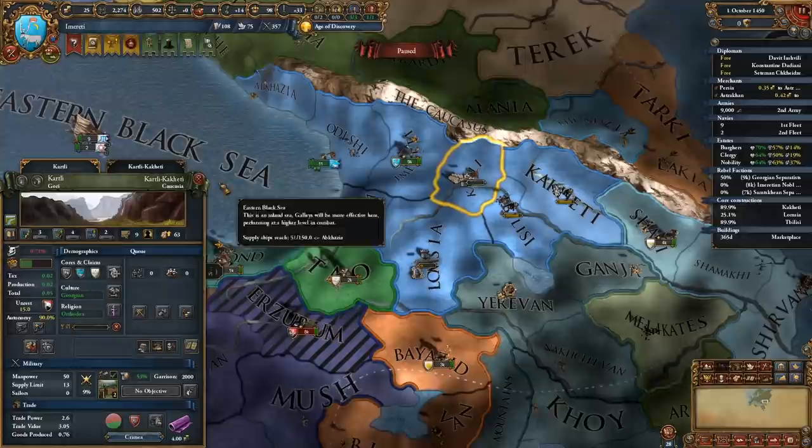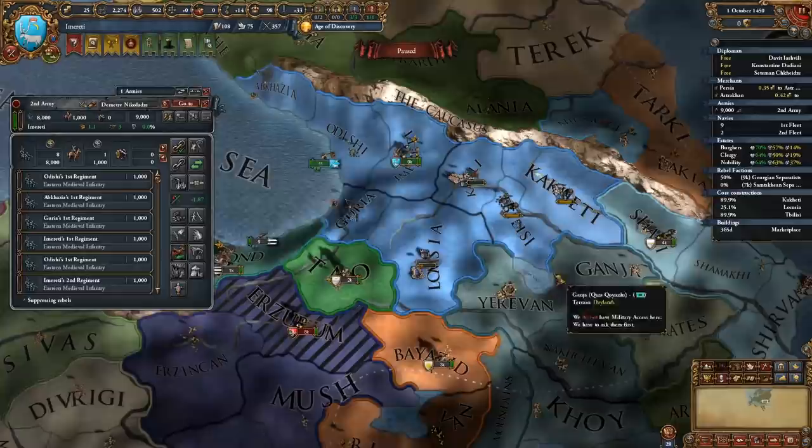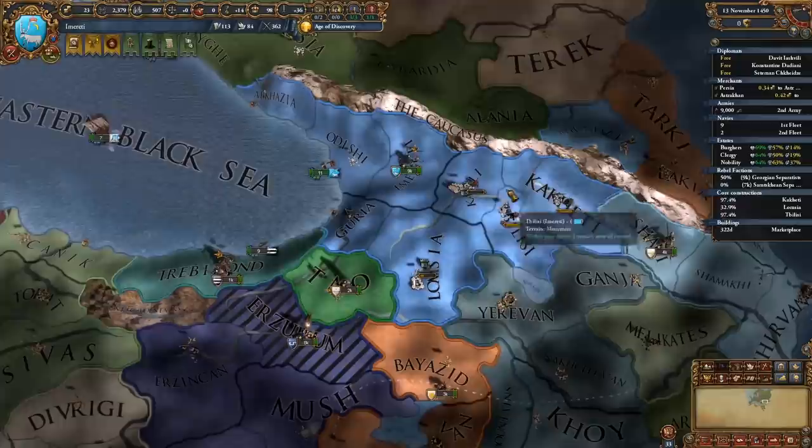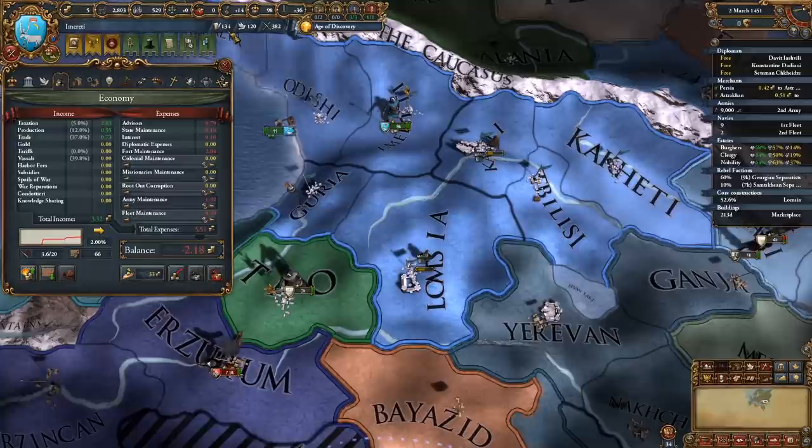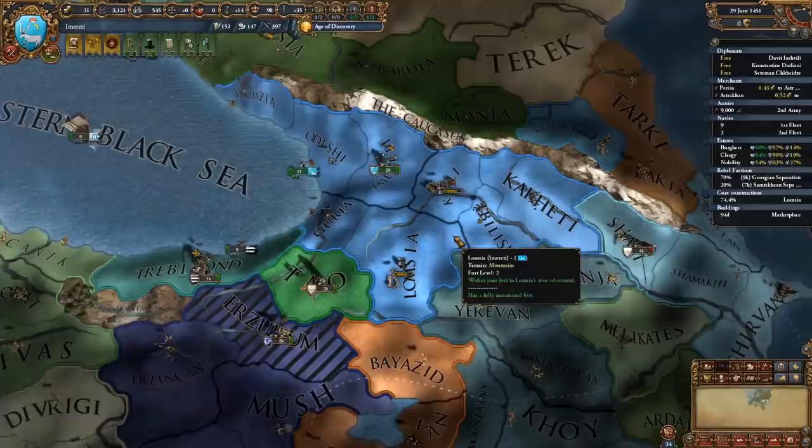Let's suppress some rebels while we're at it. We could set our rivals again — why not. Hopefully these core up rather quickly. We have cheaper advisors now so I'll get our admin up a little bit faster. We need that to be 200. We just need to get to 200 admin and our cores to finish, and we're basically done.